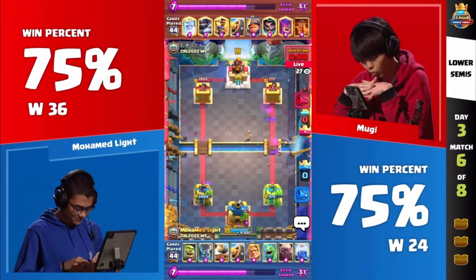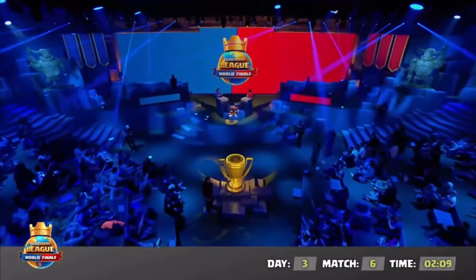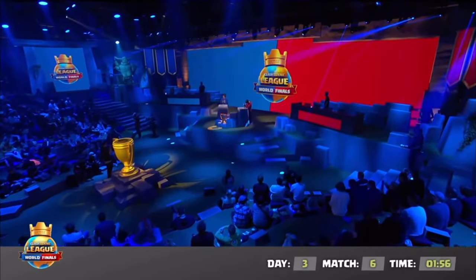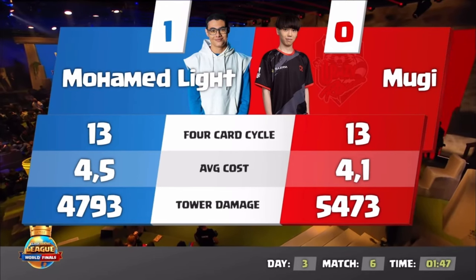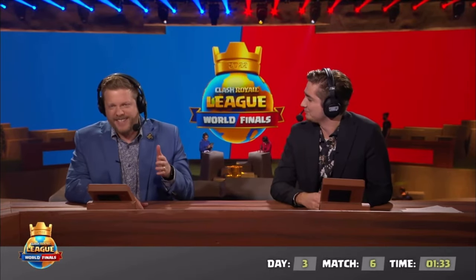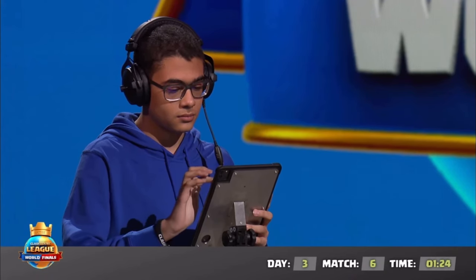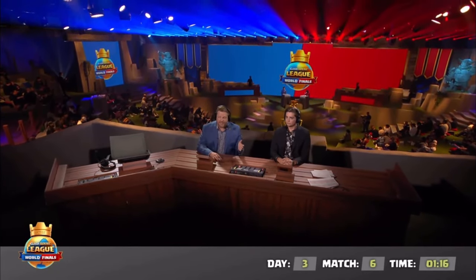Mohamed Light comes from behind courtesy of a Golden Knight dash and is now one win away from our top three. We can see his hands shake in excitement — this time not nerves. He is one game away. That Lightning, that Golem on top of the tower — it went from 2,500 all the way down to 990. Such a quick turnaround. Talking with Morton during the week, he said one of the things that's scariest about Mohamed Light is that he does things that are unorthodox — things you think are mistakes that turn out to be the right call. Whereas Moe turns the unexpected into success, and that's why he's been such a favorite here.